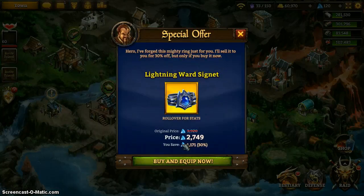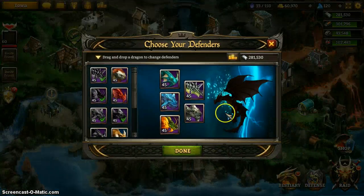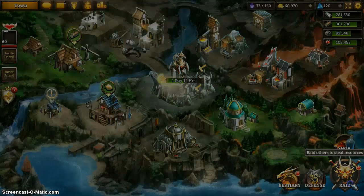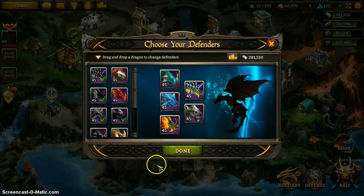It stands to reason that if you can attack people, you can get attacked by other people, and that's what the defense button is for. You can create your team — I actually use the same setup for both offense and defense. My Palladius is a little bulkier than my Bastion at this point, so I'm going to keep Zhulong with its OP twin clones sitting behind Palladius.